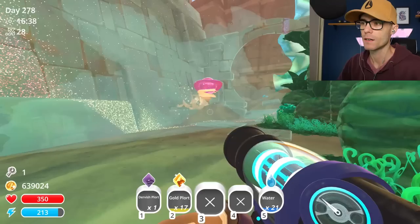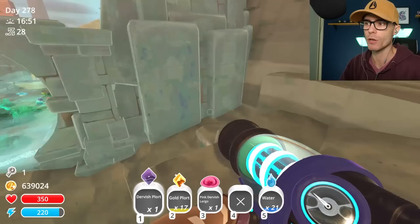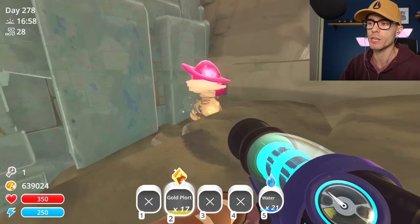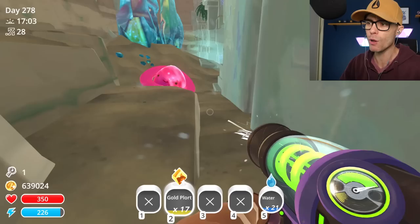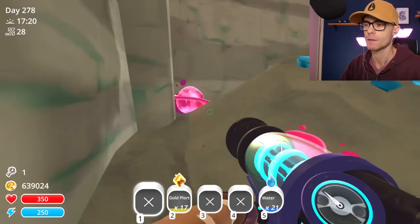So we've got a Pink Dervish here. I'm going to get this Pink Dervish and we're going to make this Slime a Tar, and then we're going to feed it a Gold Plort. Just don't go jumping in the Oasis, alright? Unless you want to die. That's a Pink... oh actually no, that's a Tar. Eat that. Become Tar. Where did that Plort go? There it is. Turn into Tar. Become the monster from which you were scared of.